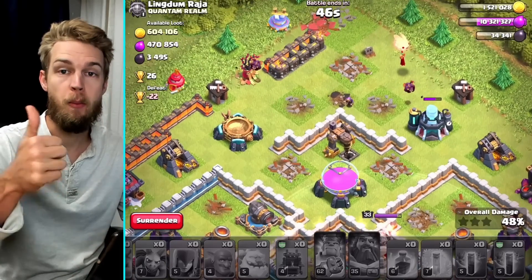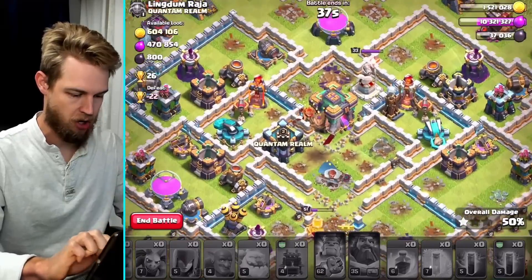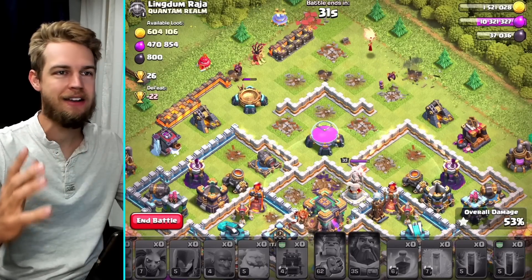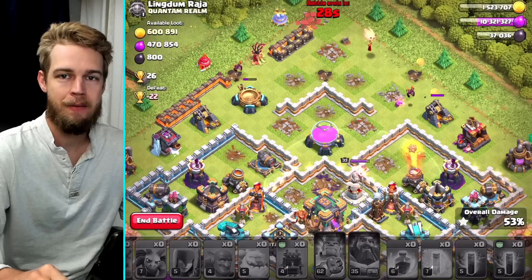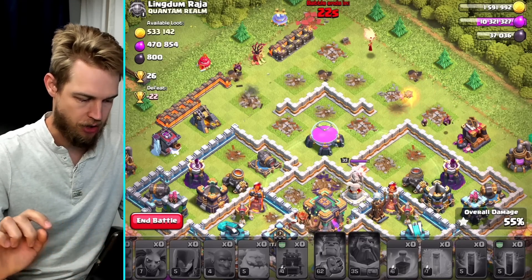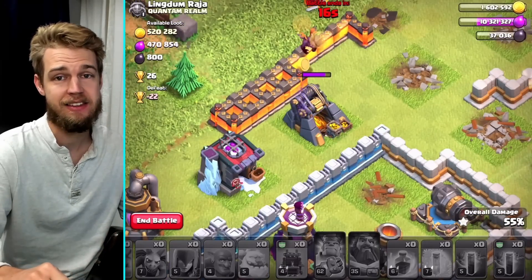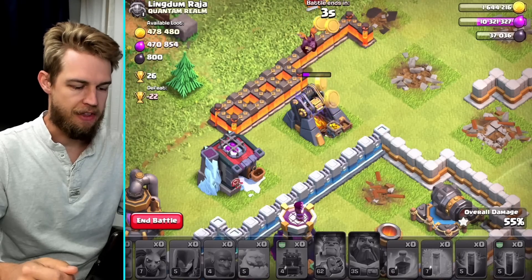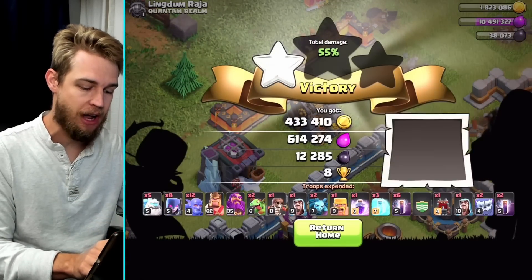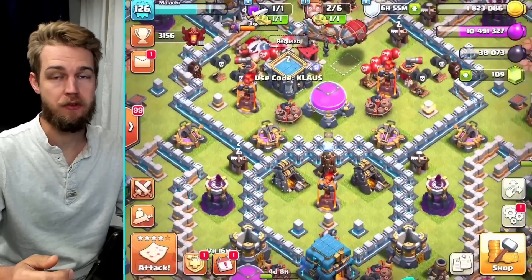The wizard gets the last of the dark elixir — looks like there's 800 sitting in the town hall. I can't believe we missed the town hall; without the queen, troops couldn't get through the walls to deal with it. As long as we take out four more buildings we've got at least a one star and the loot bonus. And there goes the last of the buildings — three, two, one — 55%, one star, not terrible. We still got 12,000 dark elixir plus the loot bonus, so 13,000 total — that's what I came here for.